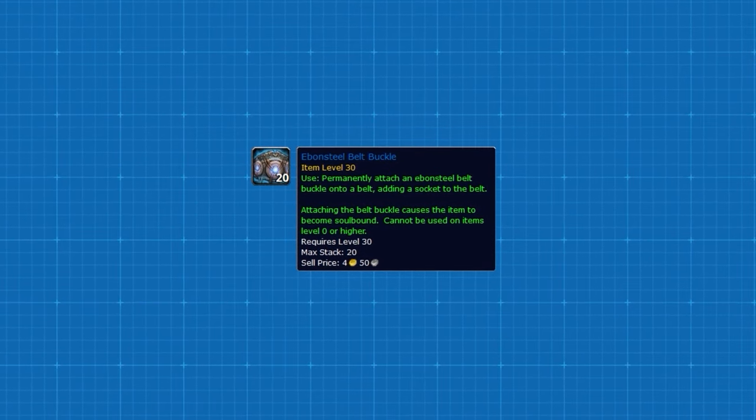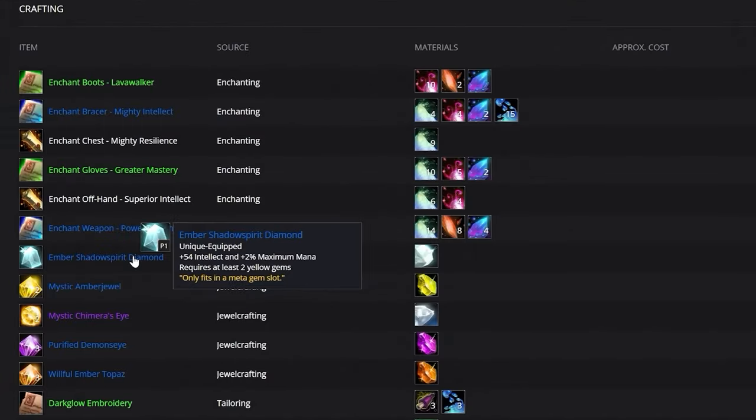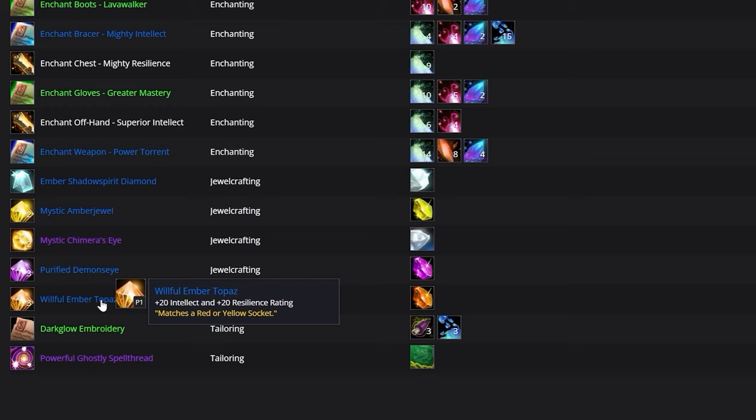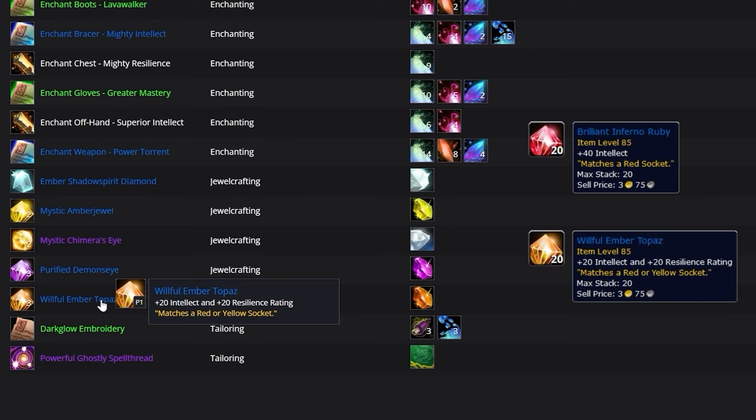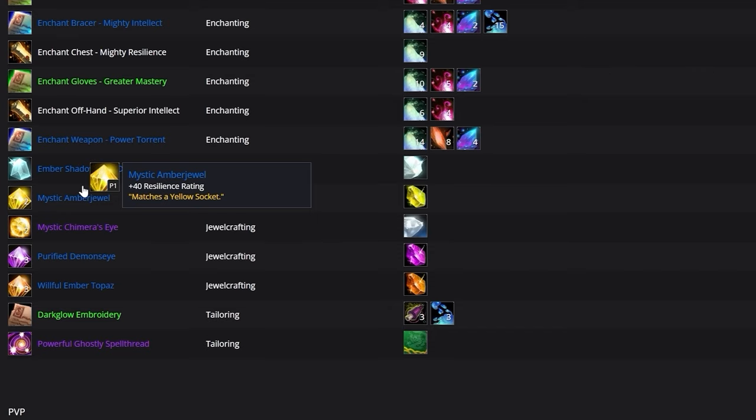Don't forget to get an Ebonsteel Belt Buckle for an extra gem slot. For your Meta Socket, slot in an Ember Shadowspirit Diamond, which provides some intellect and increases your mana pool. In your red slots, your default should be the Willful Ember Topaz — you can use Brilliant Inferno Ruby for more healing output or Willful Ember Topaz for a little more tankiness. In your blue slots, use Purified Demon's Eye, which gives Spirit for hit along with a little intellect for healing. In yellow slots, put Mystic Amber Jewel for a bit more resilience.